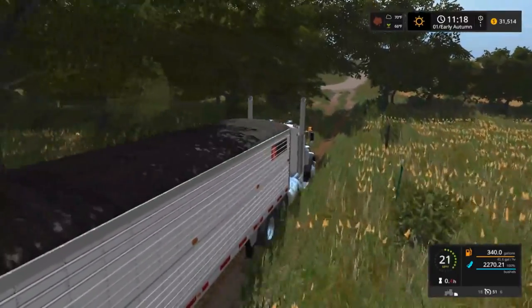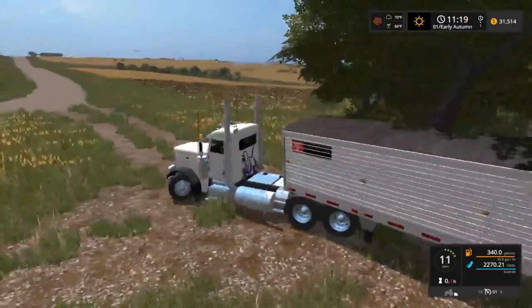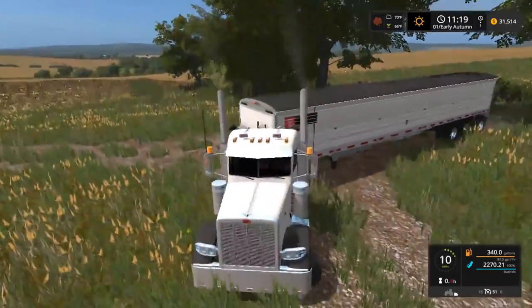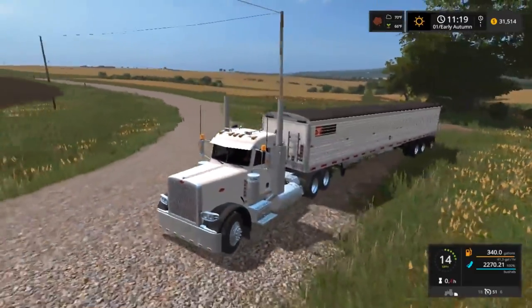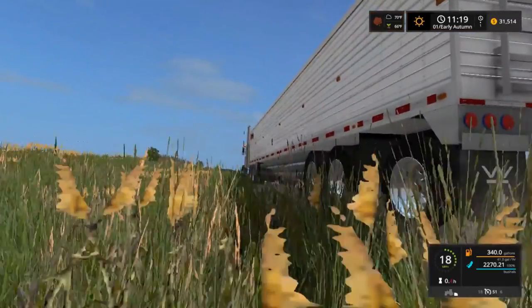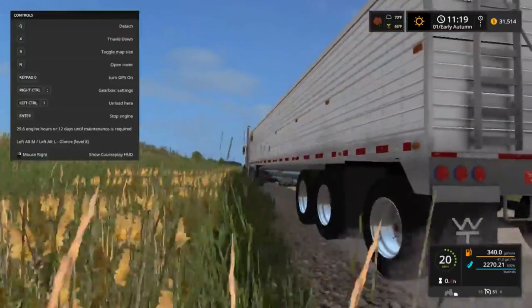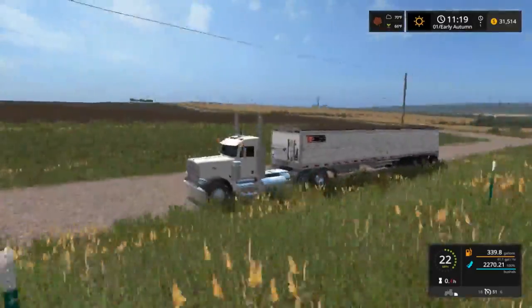So I'm going to pull in there and cut as much as I can out of it, maybe in another video. But anyway, we're going to pull the 379 — I believe it's a 379 — Peterbilt out with this grain trailer. The Wilson, good old Wilson, triple axle Wilson. I think you can lift the triaxle too, so that's neat.